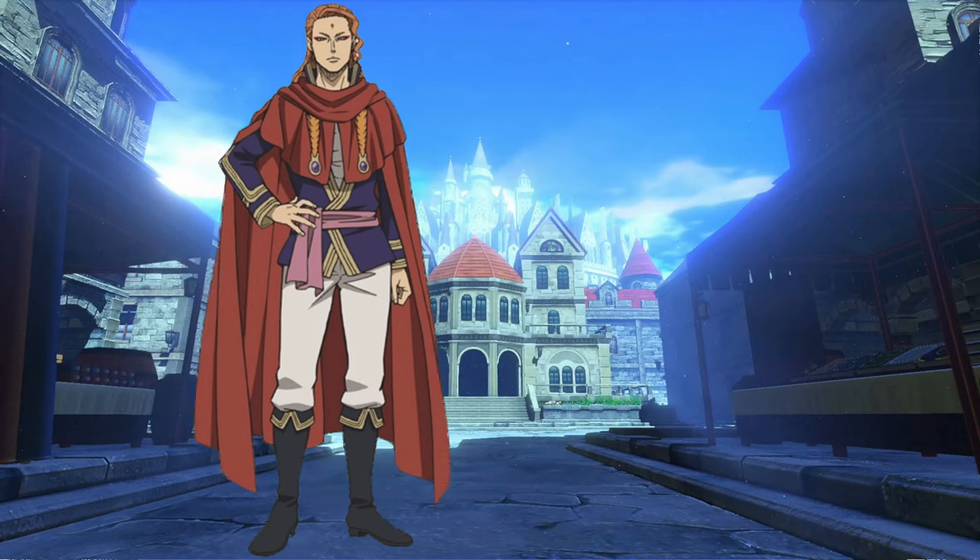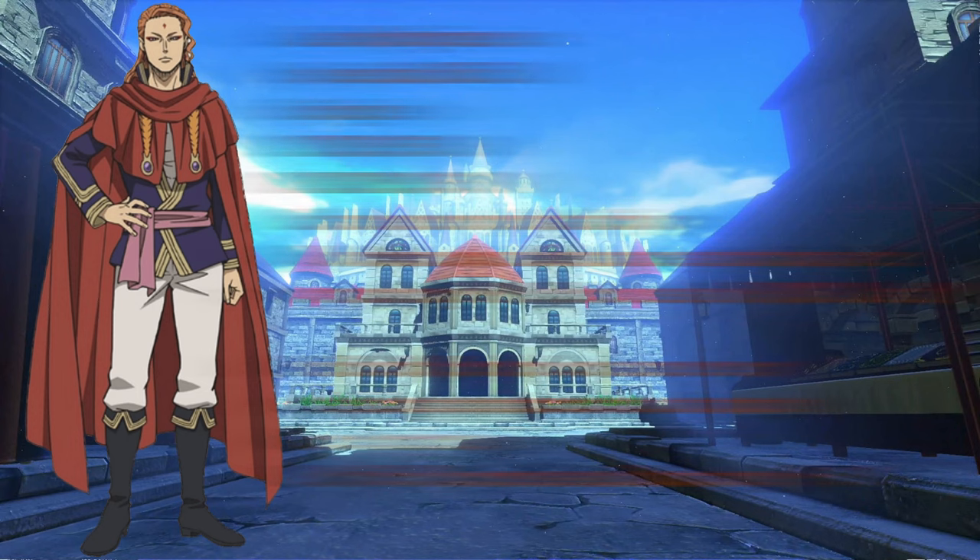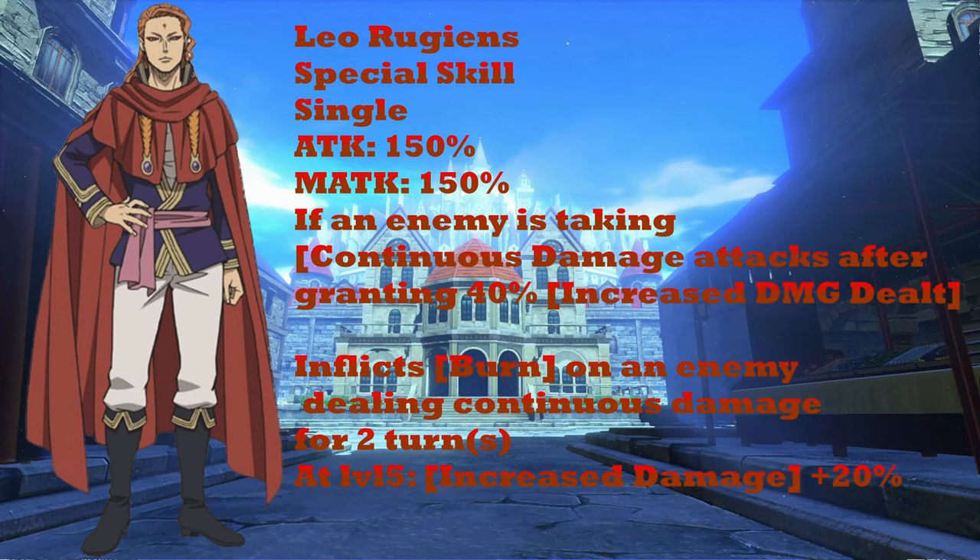Let's go over his kit. His ultimate — Leo Ruining, which is a single target ability — grants a 40% damage increase if an enemy is taking continuous damage, and afflicts burn on an enemy for two turns. At level 5, it increases its damage by 20%. This could be a really good single target nuker, but the issue is Fuegoleon needs someone else to apply that continuous damage first. If you have Nozel, this will one-shot, but why put the resources into both Fuegoleon and Nozel, especially given Fuegoleon's very low speed compared to other nukers with better ultimates?